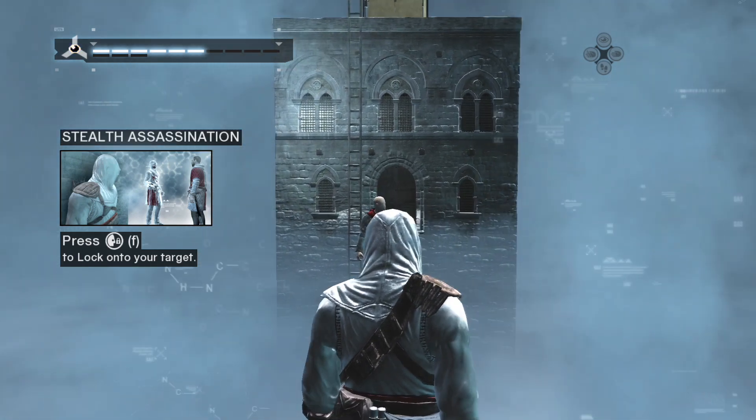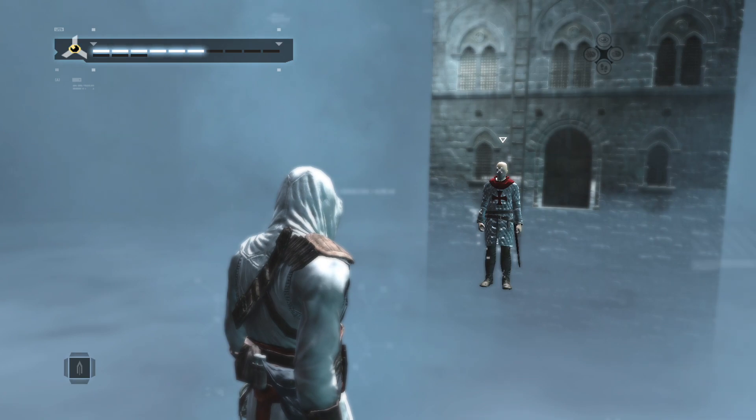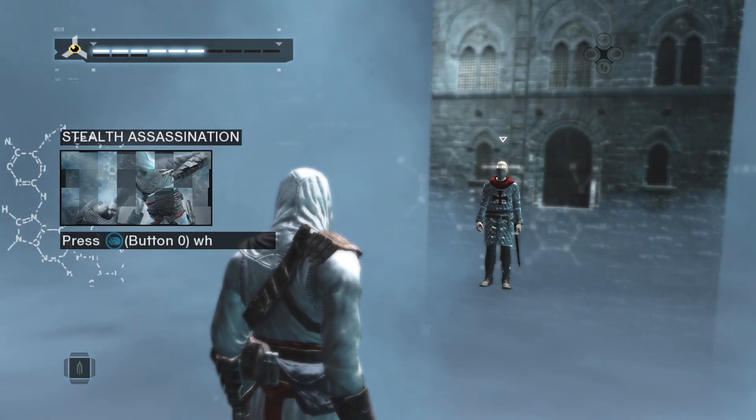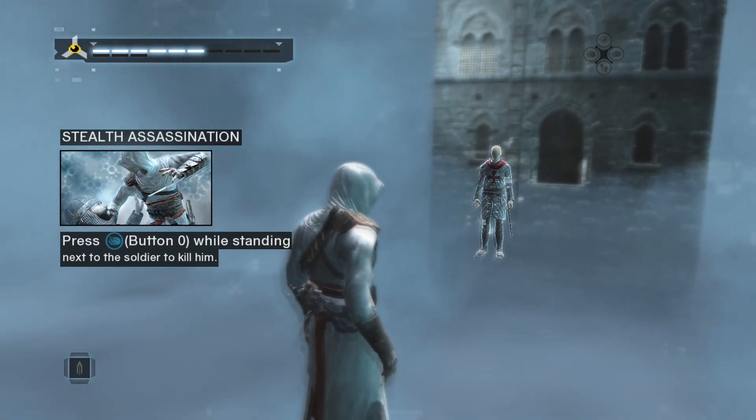First, lock onto your target. Now, select your hidden blade. With your blade selected, walk up to the soldier and assassinate him by using your armed hand button.